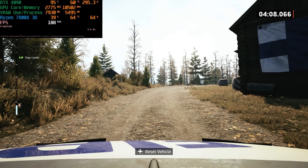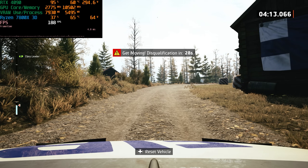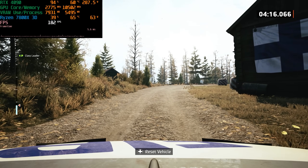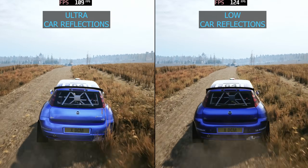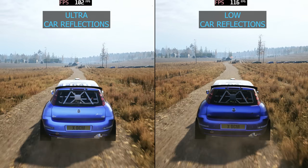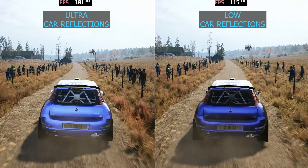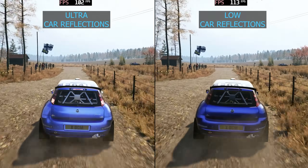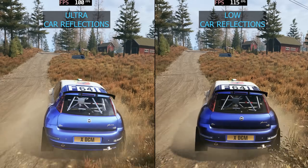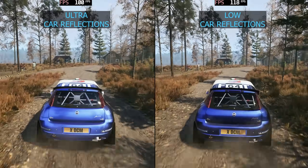Car reflections in this game cost CPU performance. We're going to do a side-by-side so you can see the differences between car reflections ultra and car reflections ultra low. Quick FYI — I recorded this comparison footage at 4K, so there isn't as big of an FPS difference as it was at 1440p because here we're more than likely hitting a GPU bottleneck. But you can see the differences in car reflections — it is noticeable. It's obviously more detailed with ultra reflections, but I don't think it's worth that much CPU performance cost.